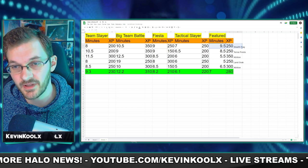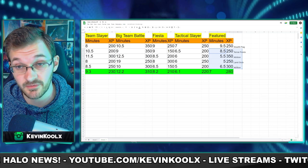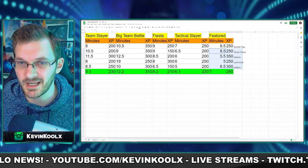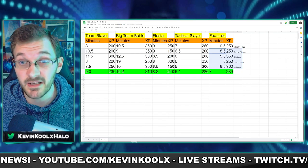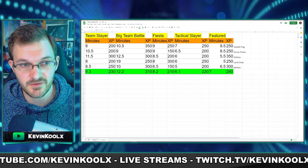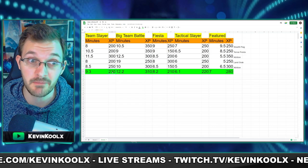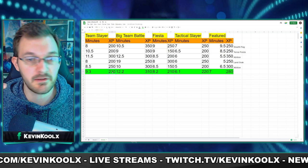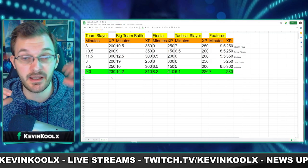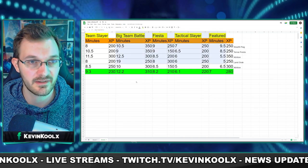For featured, I included a covert flag match and also pulled statistics from previous featured playlists to average things out, since the results are really dependent on what kind of mode is being played. From my sample, an average Team Slayer match lasts roughly a little over nine minutes and earns about 230 XP. I mixed in MVP games, bad games, and middle-of-the-road games across the sample sizes.